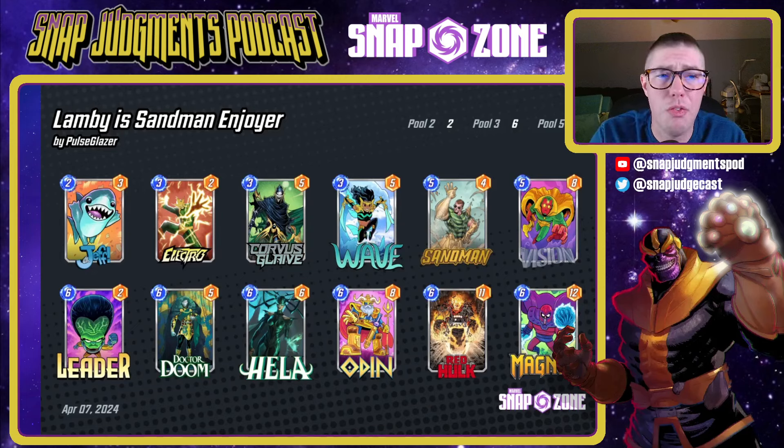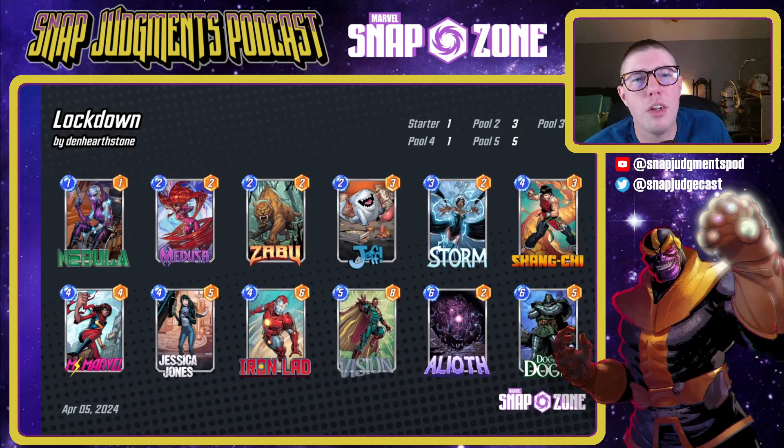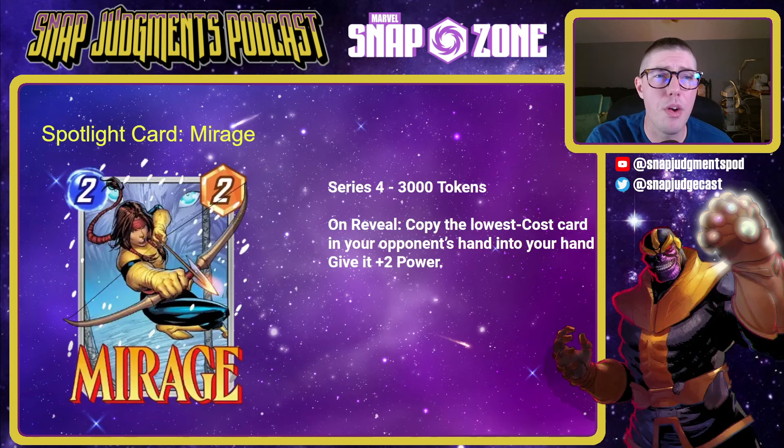Next is Lamby's Sandman Enjoyer — I've been playing this deck a lot today and it feels really powerful. One thing you can do is ramp up into a Leader. If you use a Wave, hopefully you'll wave out a Leader and they'll wave out a big thing that you want to have. Then you can use Sandman on turn five, playing into Odin on turn six so you get your Leader again. Lockdown also uses Jeff really well — it's going to Storm out of a lane closing it down for your opponent while you can still move Jeff into where you want it. Vision also moves around well, and a Storm on turn three with Jessica Jones on turn four works really well into that lockdown lane.